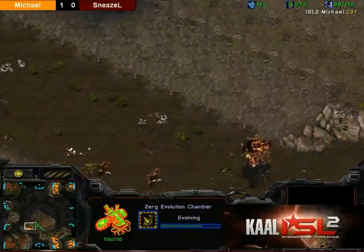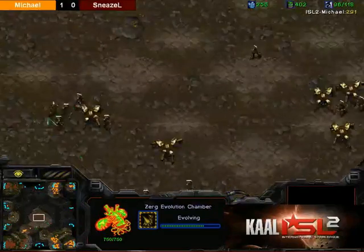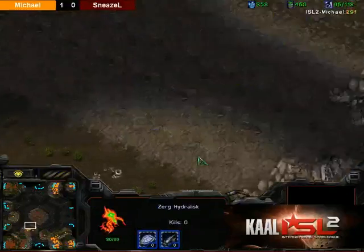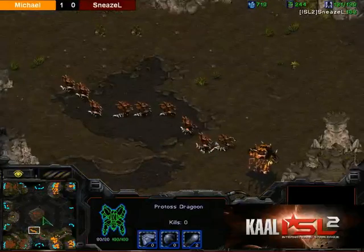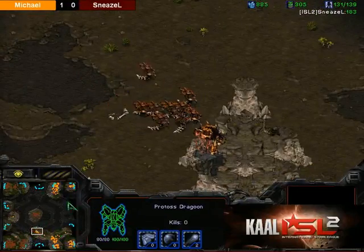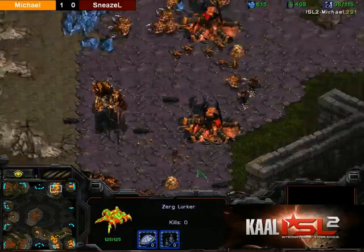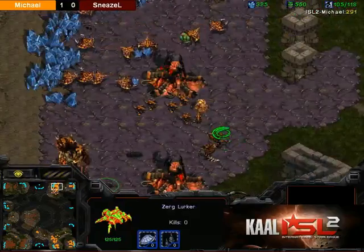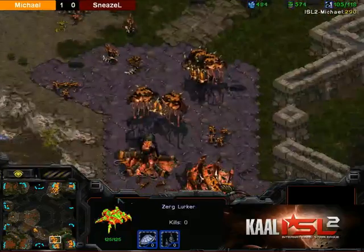However, I believe the trend nowadays is for Zergs to go for fast Hive with Defilers, but then get a lot of Tier 1 units — Zerglings and Hydras — rather than going for the higher tech Ultras. In that case, the ranged attack is going to be very useful still. And obviously these Lurker fields with plus 1 ranged attack are going to be extremely difficult for the Protoss to break.